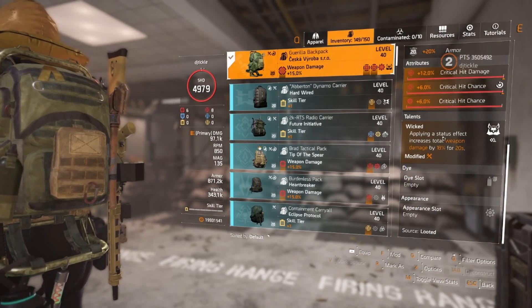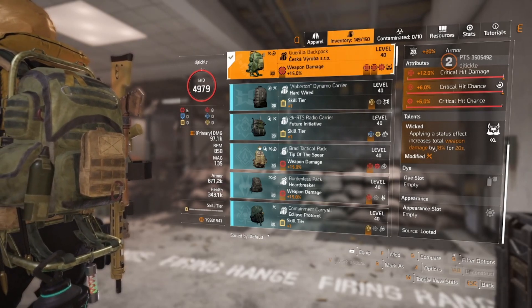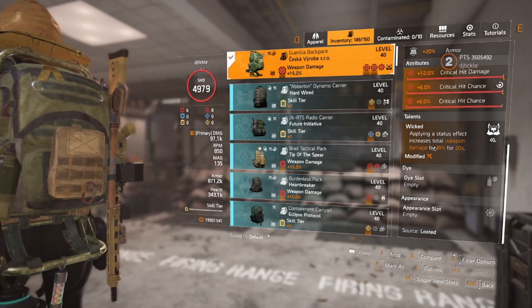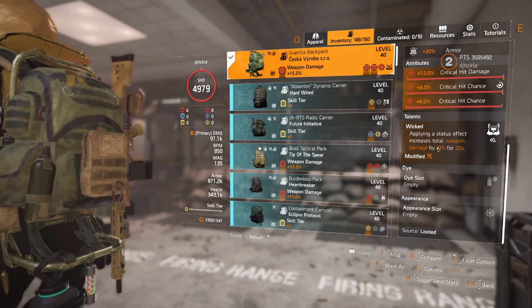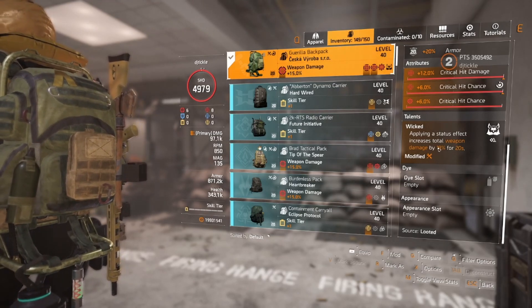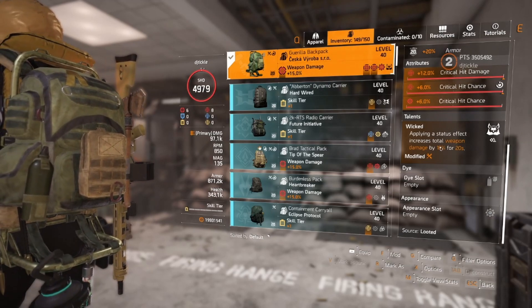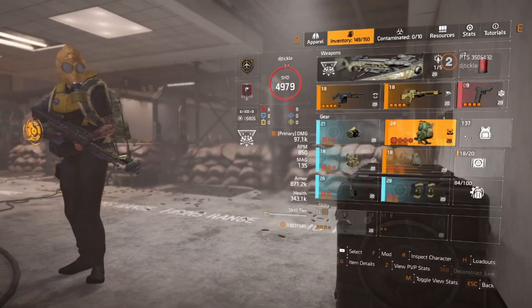We went back to using all reds and decided to go with Wicked for the backpack talent — applying a status effect increases total weapon damage by 18%, and every time we shoot we're applying bleed with the hollow point. You could still go with Vigilance, which is absolutely fine, but in legendary you get hit a lot and you'll be dropping Vigilance frequently. Wicked is just there more often.